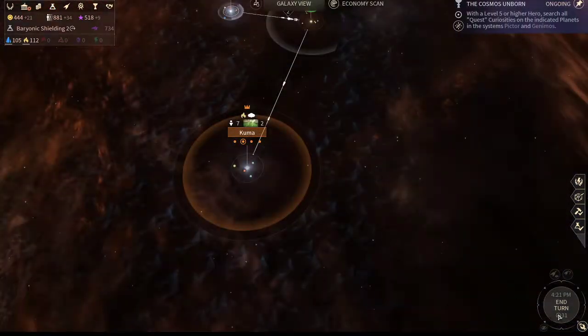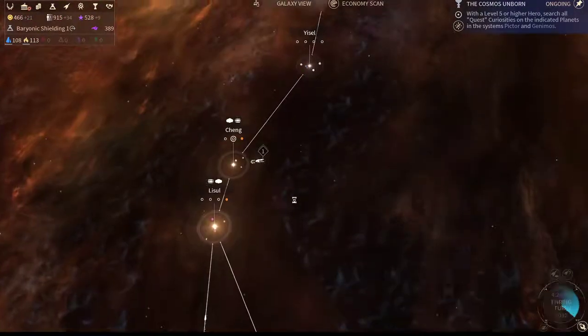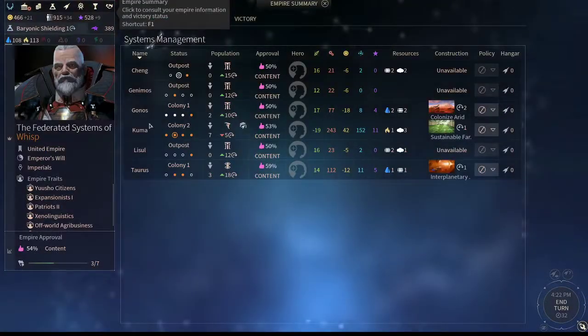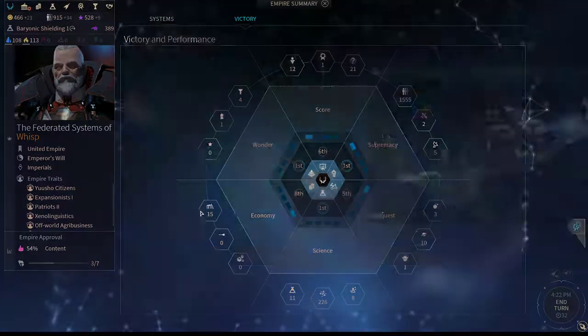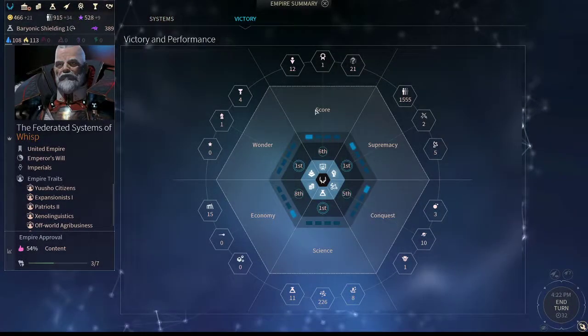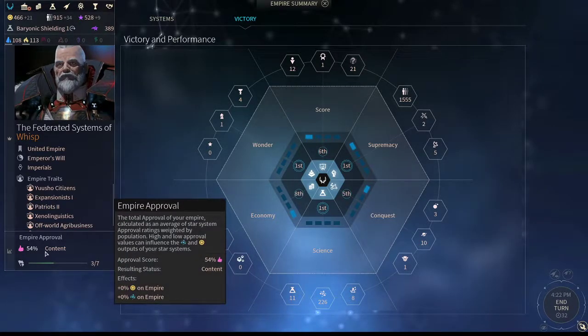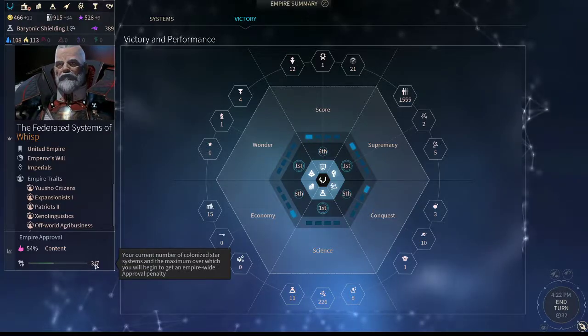We'll go for Baryonic Shielding. This is obviously the systems screen. The victory screen is where you can see your ranks. Right here, important — Empire Approval. Make sure you stay content. Staying below the approval cap is important for some races, while other races have ways to get around it.